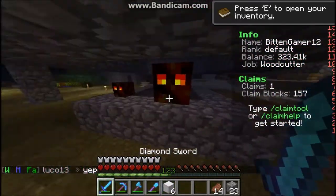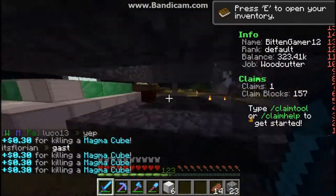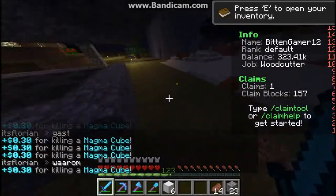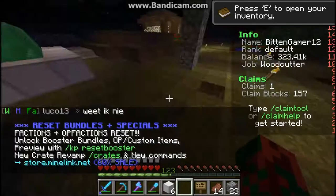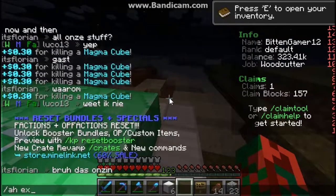So anyway, we have this spawner and we need to kill all these because they're the nicest monsters in the world. We got 20 of those. We got signed — we're going to have holes. Let's do /home.